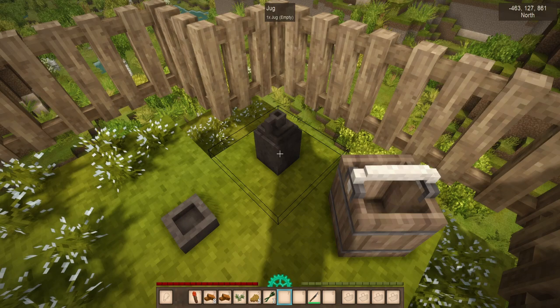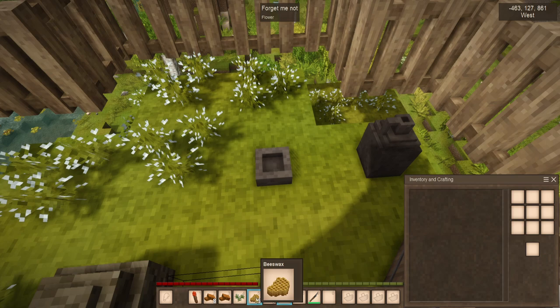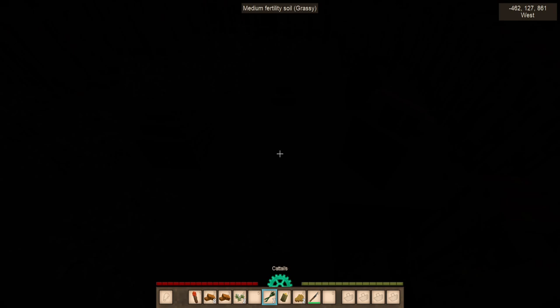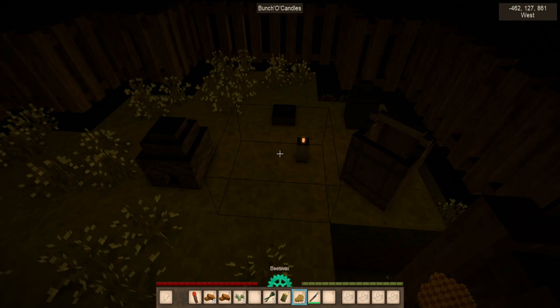You can dump honey into jugs as well as wooden buckets and use those to place into barrels if you desire. You'll also notice that you got some beeswax from crushing the honeycomb to get the honey. This can be used for a multitude of different things — for starters, you can make a candle. A candle by itself is a very small light source. Holding one gives you a small light source with you, but it's not very much. On the plus side, you can place them on the ground — just sneak right-click and you'll place one, and it will stay lit.